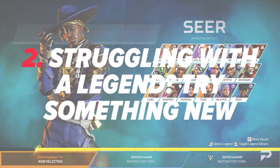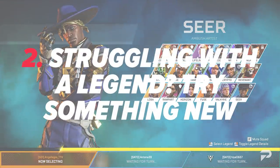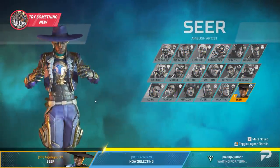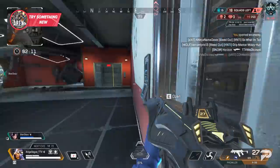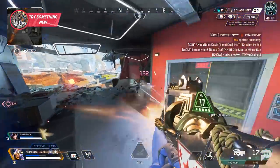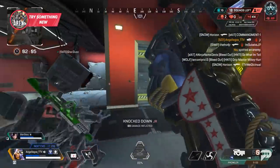Speaking of choosing your legend, if you find someone you like early on but find yourself struggling with them, don't be afraid to mix it up and try another legend. Your goal is to get as comfortable with the game as possible, and you want to be enjoying yourself while doing it, so mixing up your legend picks will help you in both of those regards.